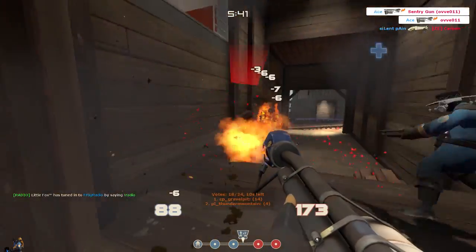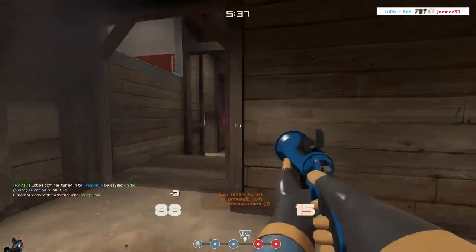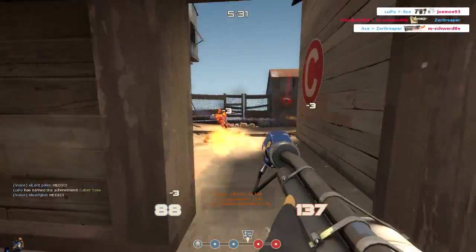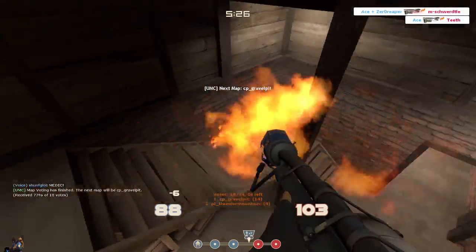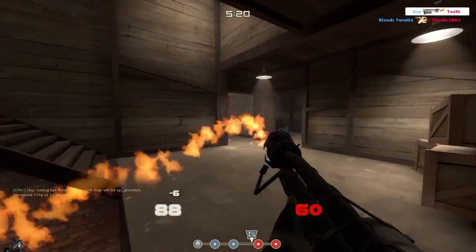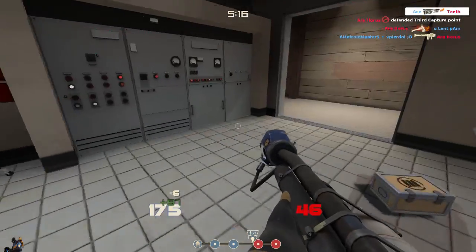So, 50 ammo per airblast — doesn't seem too bad, right? A full flamethrower has 200 ammo, giving you 4 airblasts in total. Seems okay. Unfortunately, what some people tend to forget is that once you use even one flame particle — let's say 1 ammo used — you can only use 3 airblasts. So in actual combat, I usually find I only have 2 airblasts I can truly rely on.